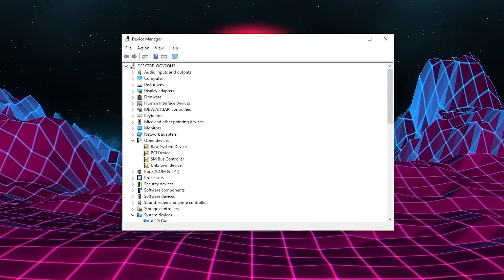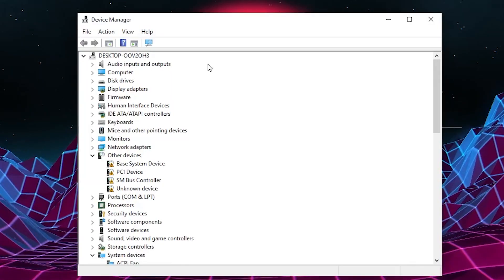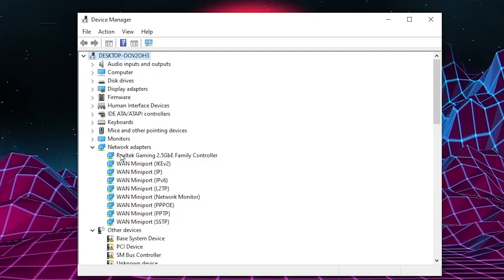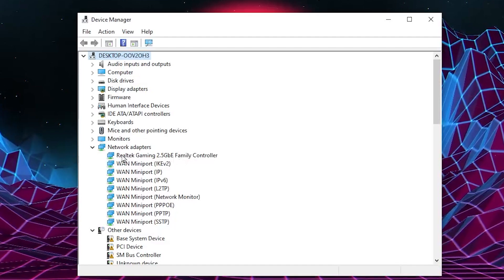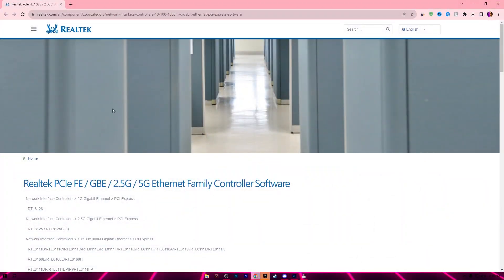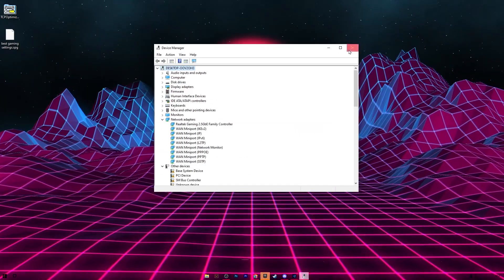After that you need to open up Device Manager on your PC — you can search for it in the Windows search bar. Once you open Device Manager, go to Network Adapters and click the dropdown. There you'll find your network driver name, such as the Realtek Gaming Driver. I'll also provide the link to the Realtek website in the description so you can download the driver for your specific network adapter.